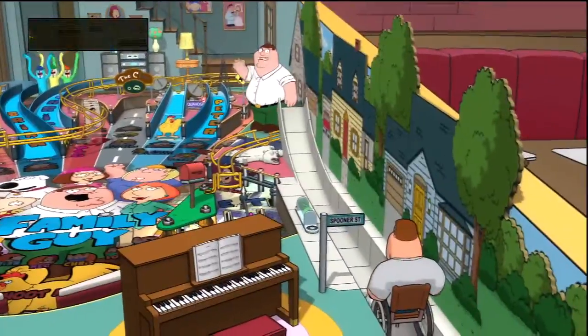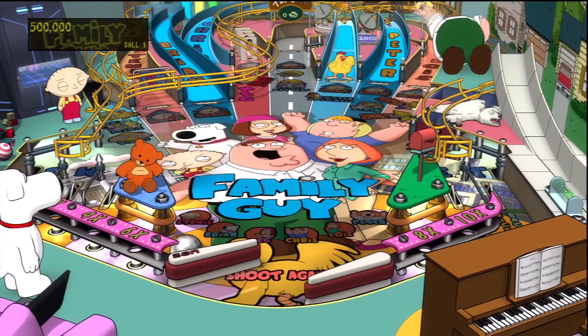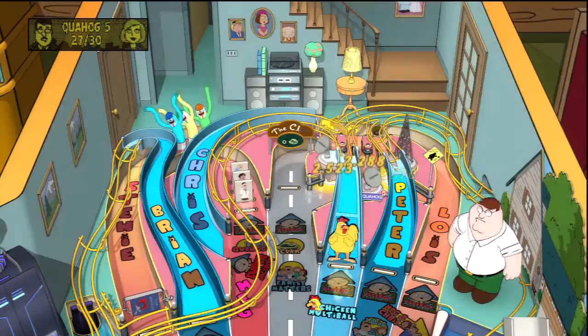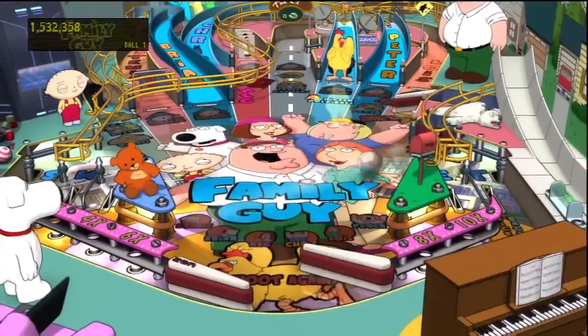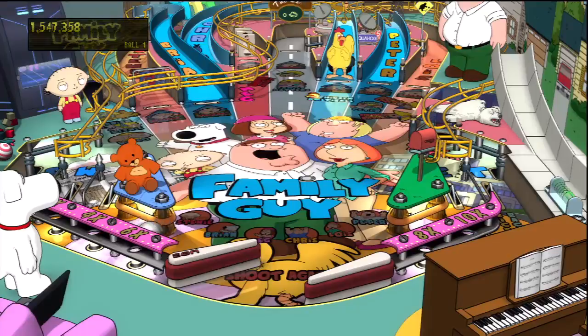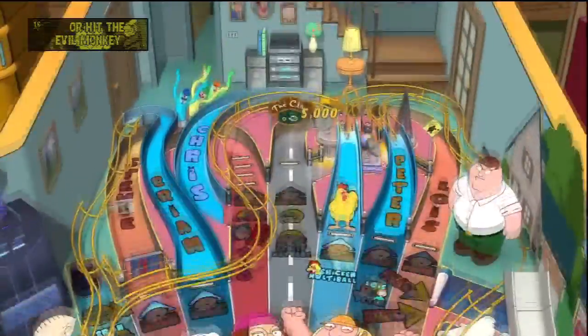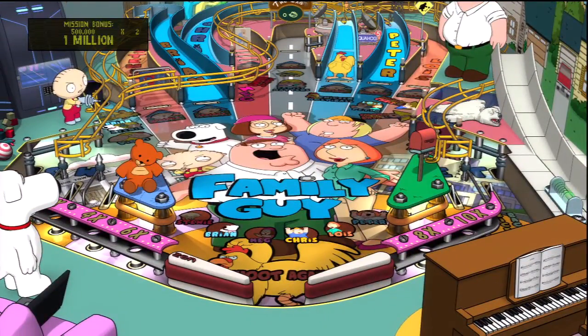Knocking the ball through each respective character's ramp grants you a letter from their name. Spell out their name and you will then be thrown into a mission with the opportunity to rack up some serious points. For example, spell out Lois and Peter will exclaim, which will then generate several challengers on the ramps that must be knocked down in order to score big points.